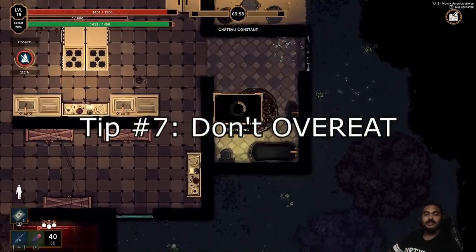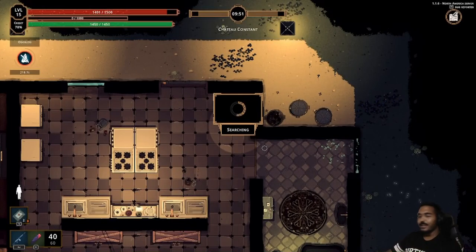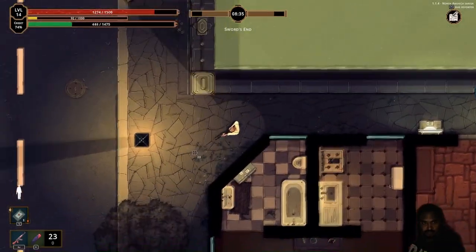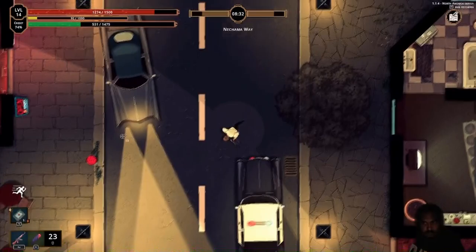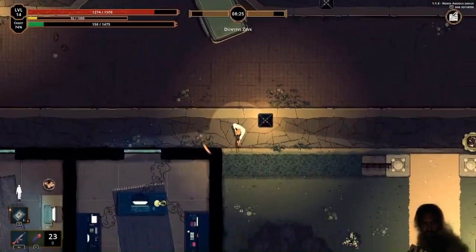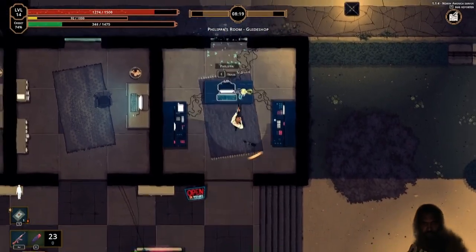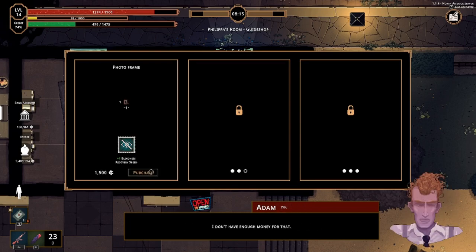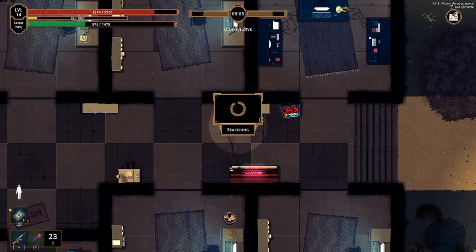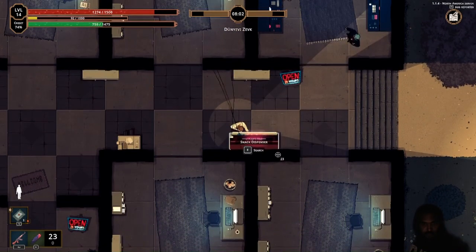Tip number seven: don't overeat. I don't mean eating to the point where you throw up when your satiety bar gets full. What I mean is — say you're missing 75 points of health and you open a kitchen cabinet with cereal that restores 75 points of health, but there's also a burrito that restores 140 points. The one that heals more also fills you up more. So if you eat something that gives you more health than you have missing, you're filling your food bar for no reason.